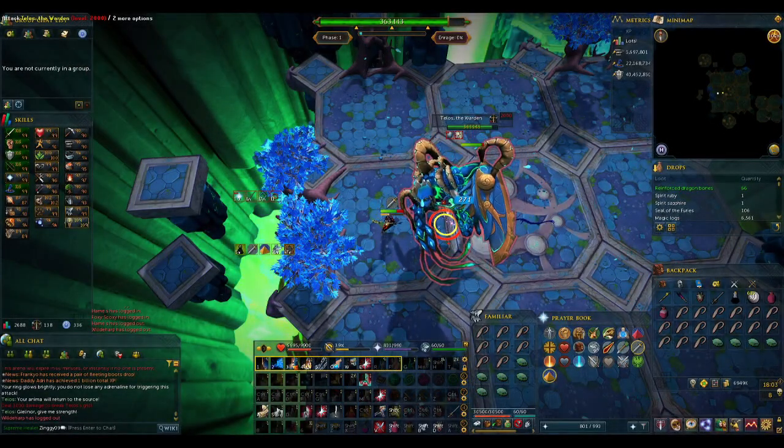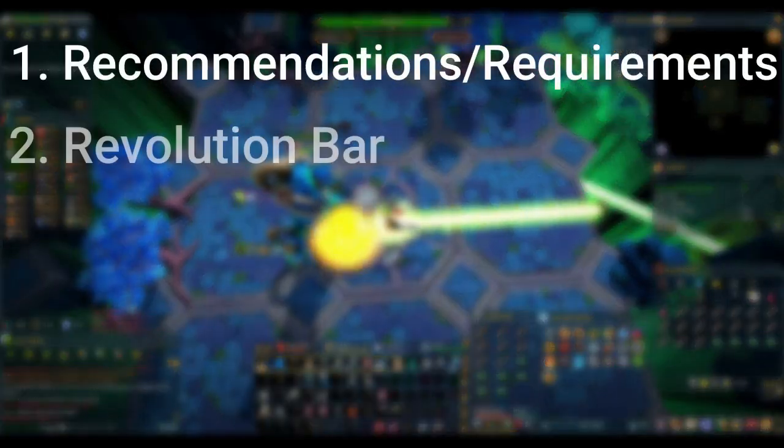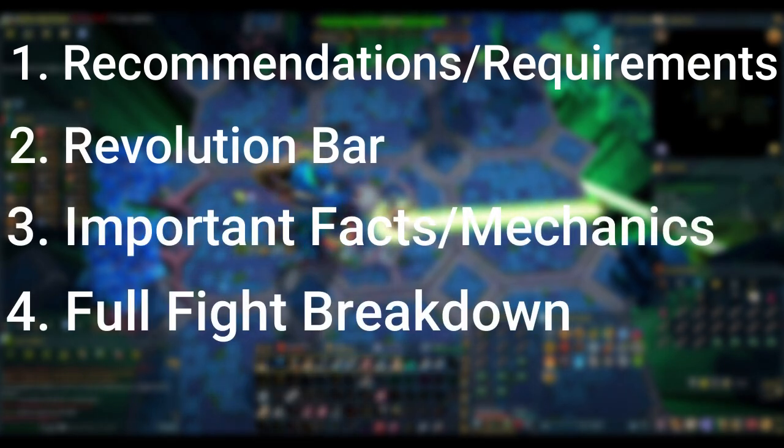As always, these guides are broken up into a few different parts: the recommendations and requirements, setting up your revolution bar, the important facts and mechanics of the fight, and then a full fight breakdown.